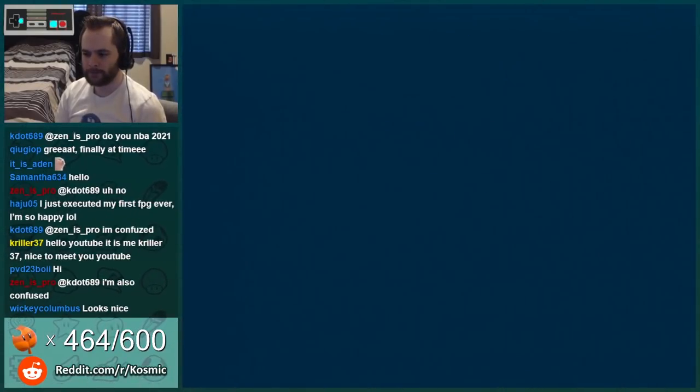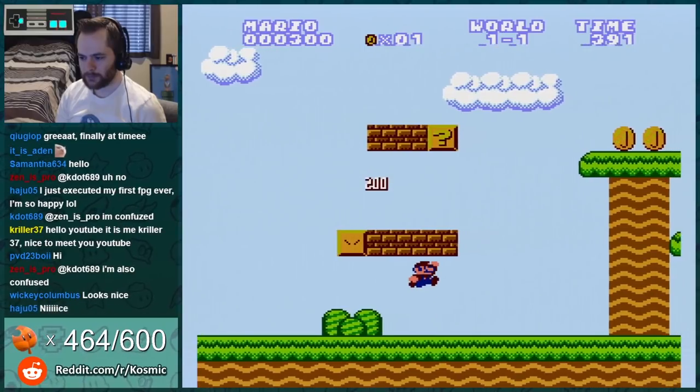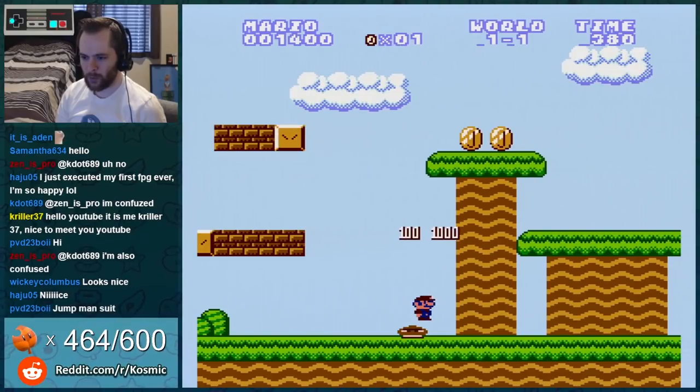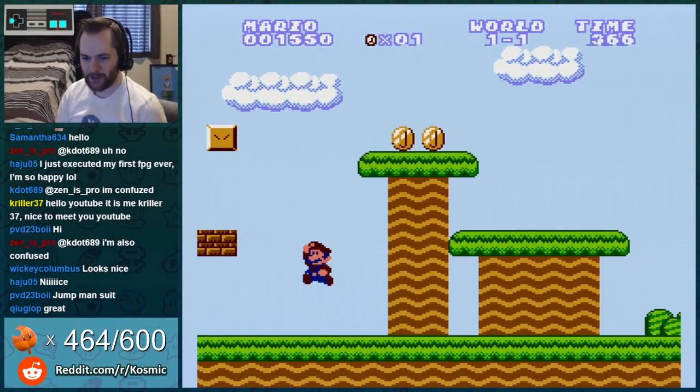Okay, go. I have five lives. Nice mushroom — the blocks, even after I hit them, they keep flashing. That's kind of weird. I like the Goomba sprites.